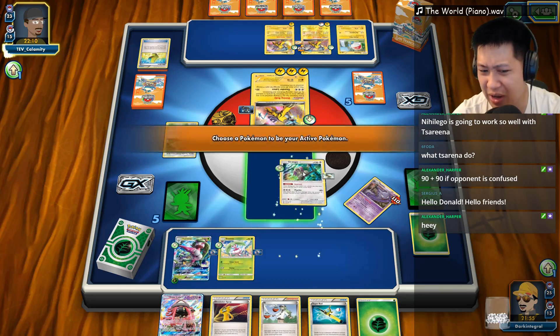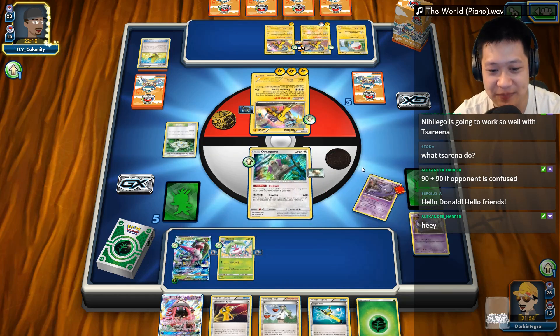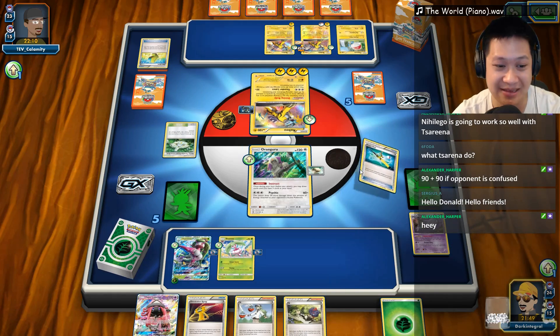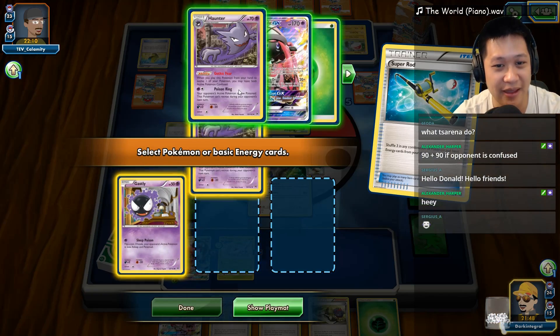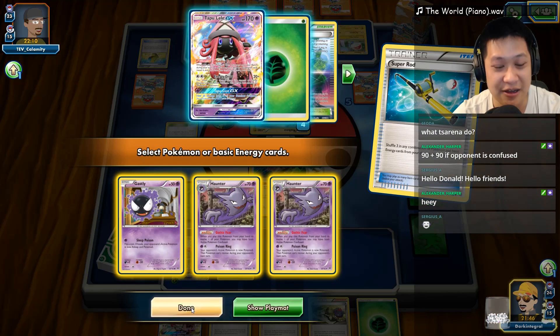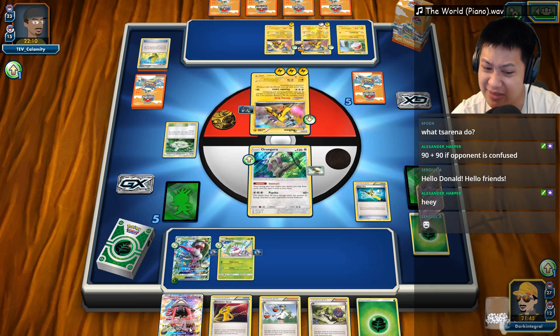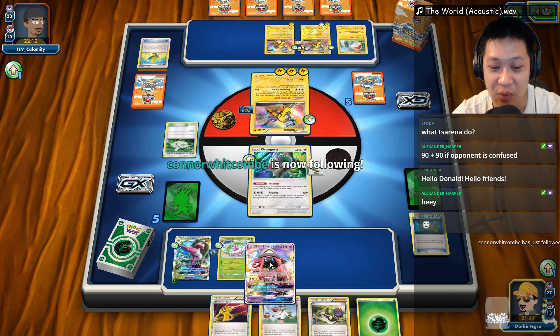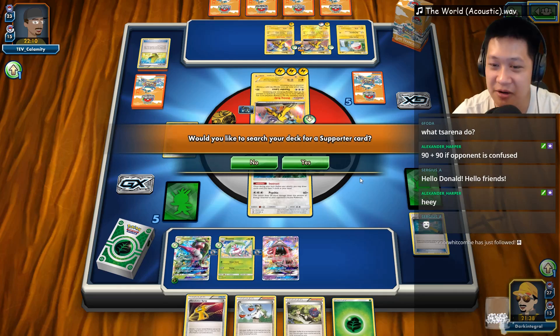Alright, so we definitely — there are two Haunters. If I want to see another Haunter, I'm gonna go ahead and skip them back right now. Yeah, all the Haunters, all the Tapu Lele. Well, I have another Tapu Lele in my hand so it is okay. I want to get lucky. Thank you for the follow, Carter Whitman.